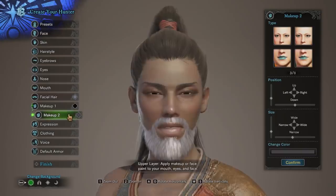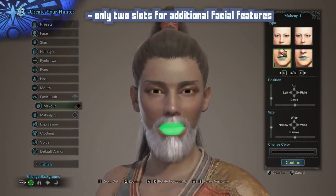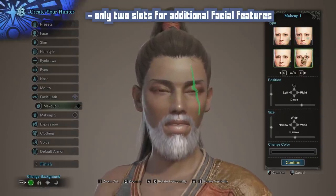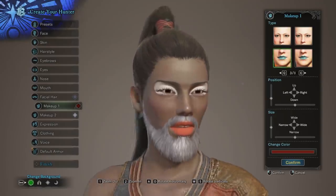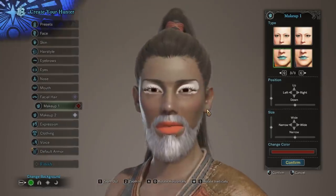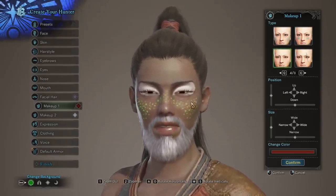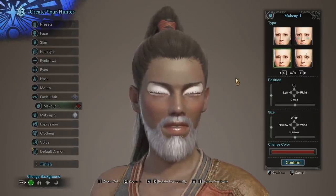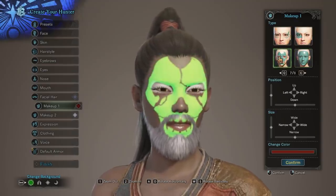Although the makeup slots are pretty nice, you only get two. This is a problem because makeup doesn't just mean makeup — it also means facial features like freckles, scars, or tattoos. So if you want your character to have a specific set of makeup like lipstick and eyeliner, you have to sacrifice having anything else. If I wanted freckles for this character, I'd have to get rid of either my eyeliner or my lipstick, which is somewhat annoying.